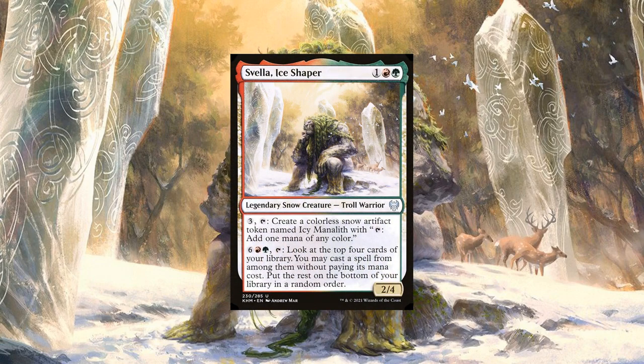Svella Ice Shaper is a 2/4 troll warrior snow creature with the following effects. We can pay 3 and tap Svella to create a snow artifact token named Icy Manalith that reads: tap to add one mana of any color. And we can also pay 6, a red and a green, and tap Svella to look at the top four cards of our library, picking one and casting it without paying its mana cost, putting the rest on the bottom of our deck in a random order.